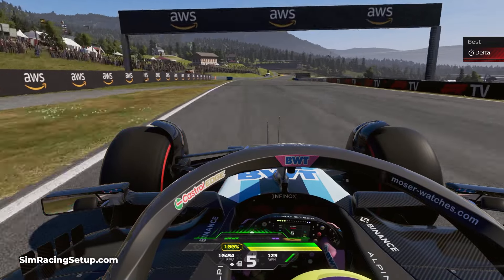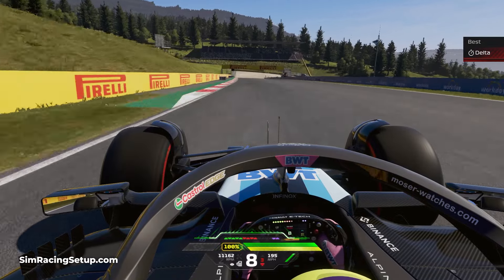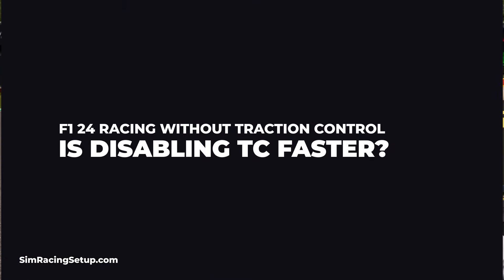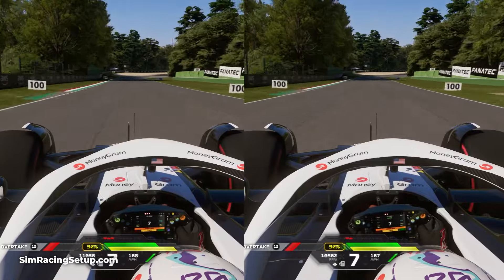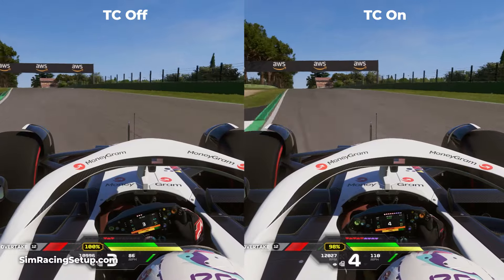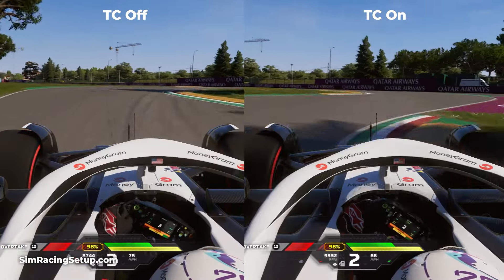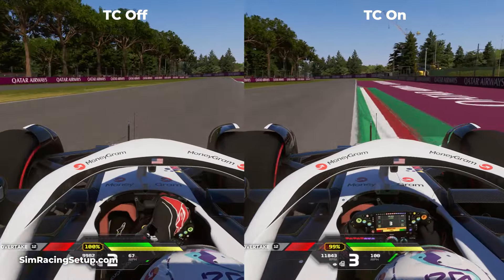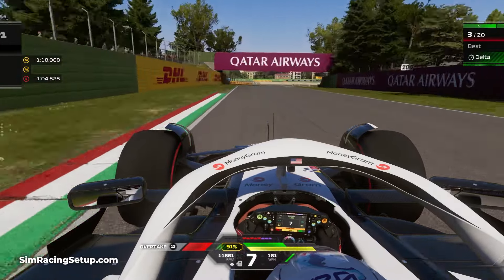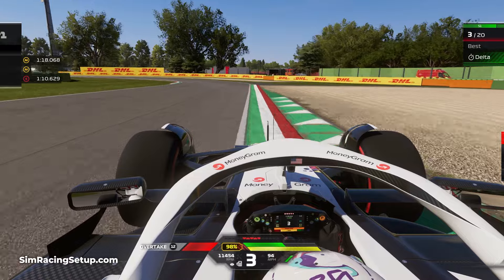I'm going to briefly touch on how TC works and what assist settings are the fastest, and then I'll show you my top tips for driving without any traction control enabled. The big question I get asked all the time: is driving with traction control on slower or faster in F1 24? If you're a casual or new player, you'll be faster with traction control enabled, as it's much easier. However, if you're a seasoned player hunting for extra tenths of a second, driving without traction control can allow potentially faster lap times and more control over acceleration.